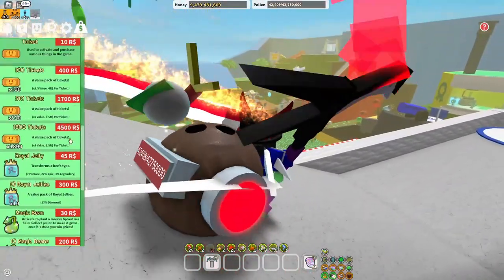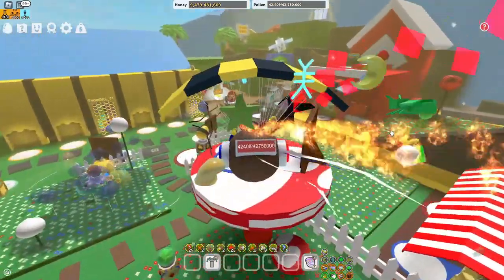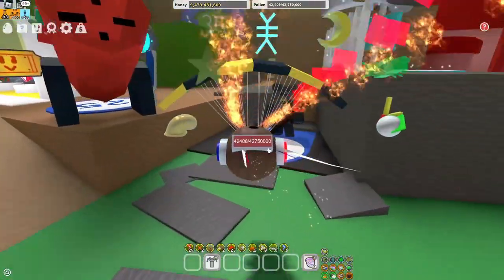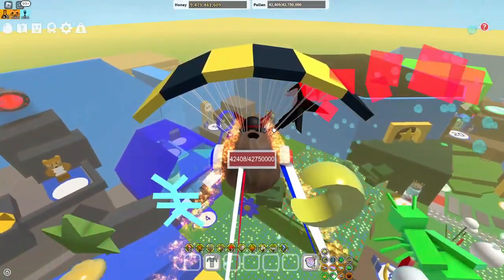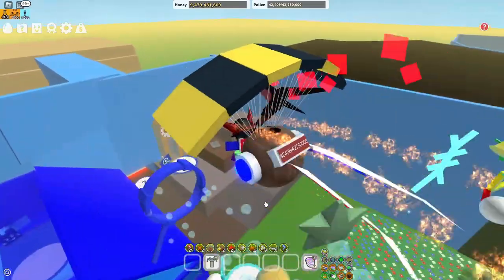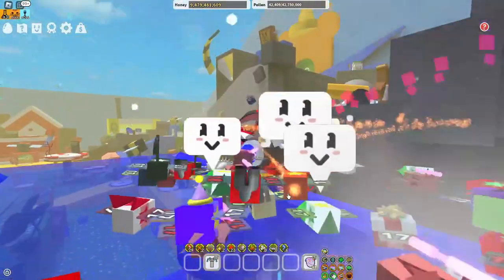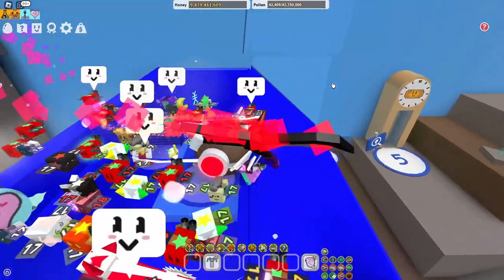Now onto Mythic Eggs. Obviously you can spend Robux, but we're not going to look at that. You could get a mythic egg from completing Black Bear's mythic quest line. You can also get one from Brown Bear at the 100th, 200th, or 400th quest, so do Brown Bear quests if you can.